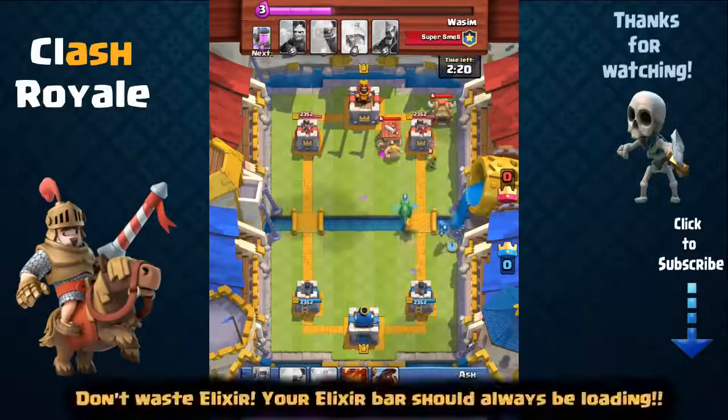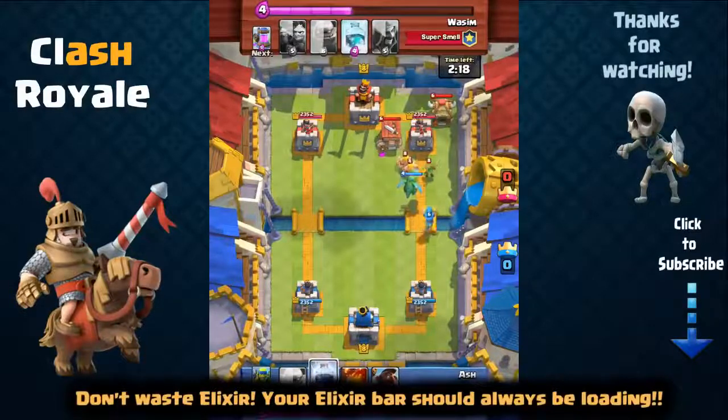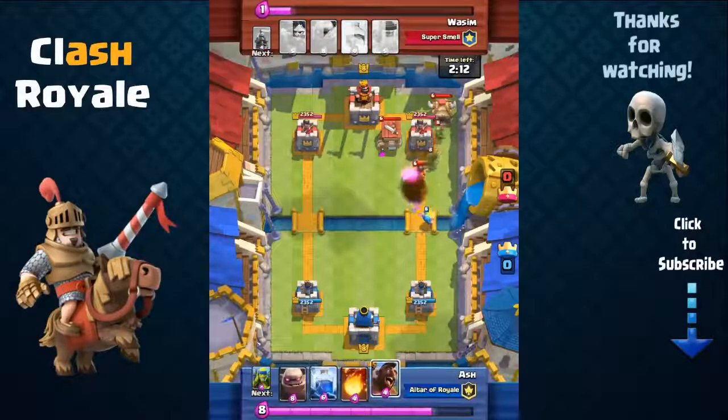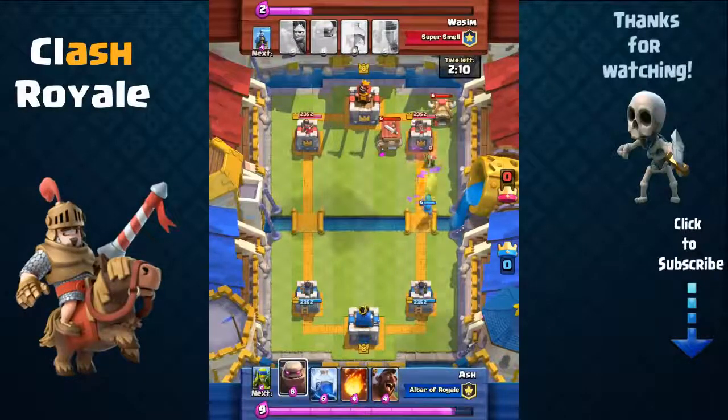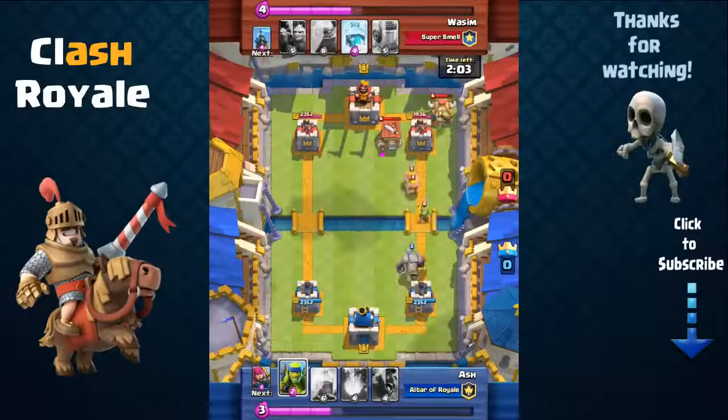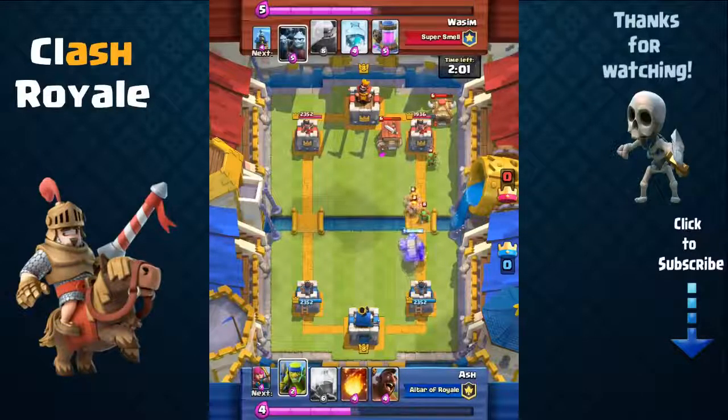You should not waste elixir. Your elixir bar is always loading more elixir every second, but it will cap out when it reaches 10 — at that point it will not generate any more elixir. So you should always keep your elixir bar loading and avoid allowing it to hit 10.